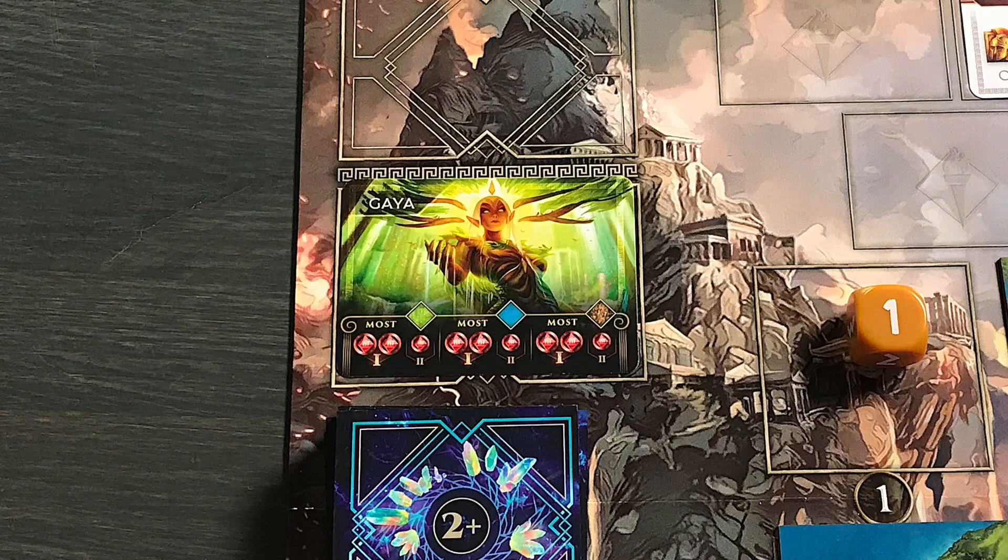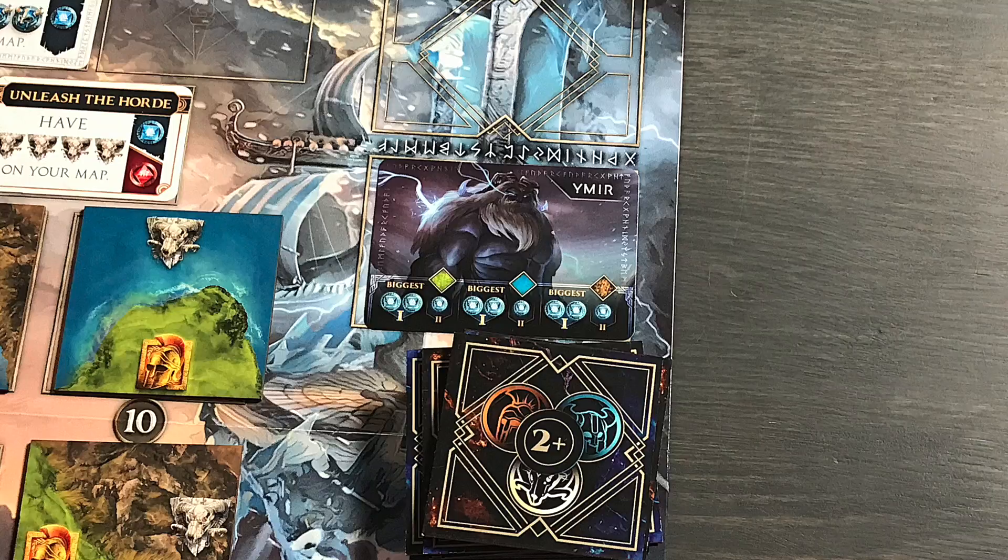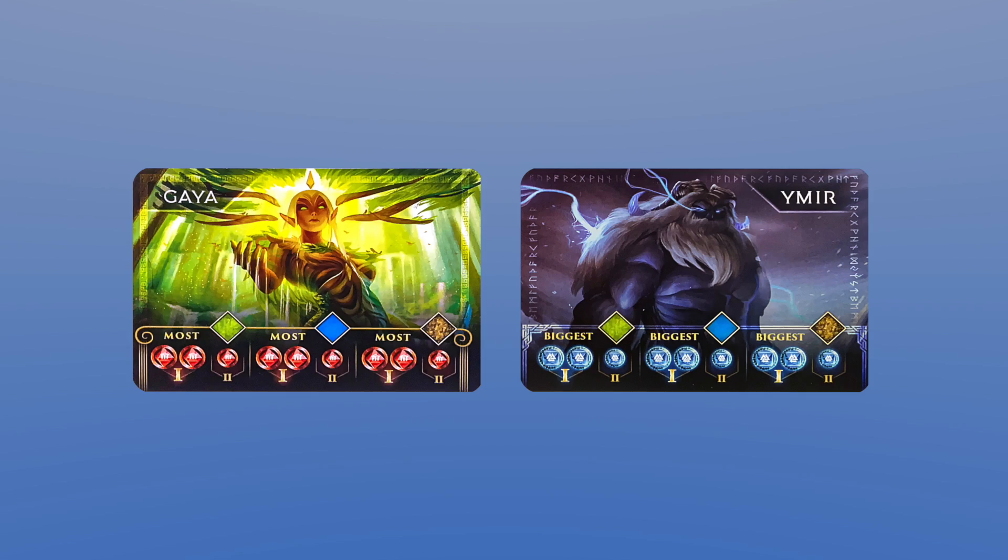At the beginning of each scenario, god cards from both pantheons come into play. The gods Gaia and Ymir come into play in scenario 1, but there will most certainly be others to add and replace as the campaign continues. God cards usually give favor to the player that has either the most of something or the biggest of something. In the case of these two gods, it's the most or biggest of the terrain types on the map. Most means the amount of separate areas with the depicted terrain type and biggest means the one largest continuous terrain type.